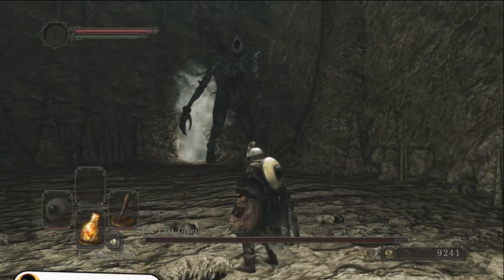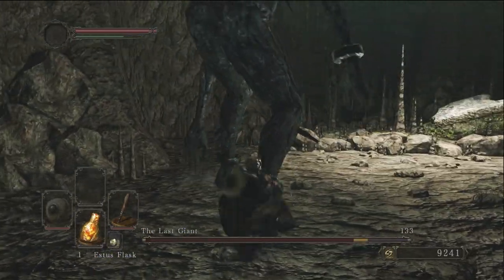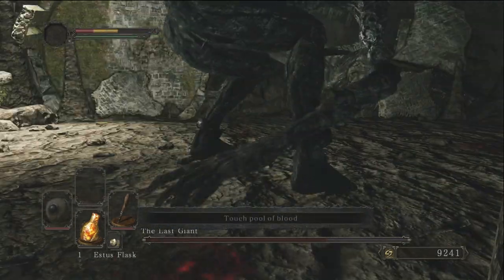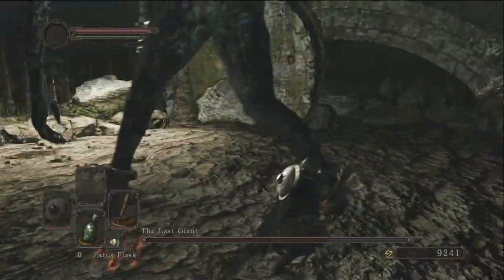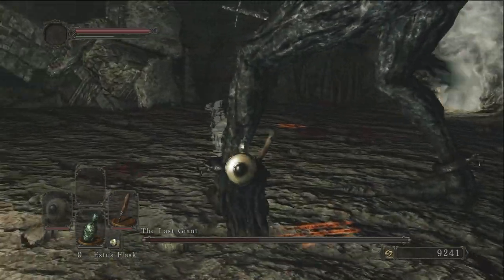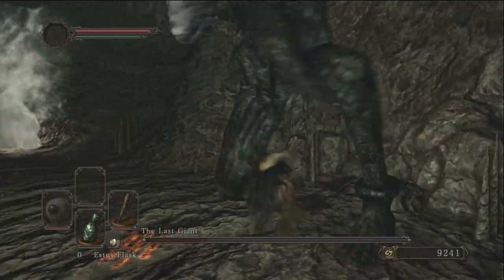Our first boss encounter in Dark Souls 2 is The Last Giant. The boss fight really isn't hard at all — he has roughly four or five attacks, two being stomps, and one where he accidentally falls on you. Halfway through, he rips his own arm off to use as a sword. But he's in a FromSoft game, so you can just stay underneath him. As a first boss, The Last Giant is mid, but overall he's below average — just kind of basic.